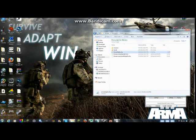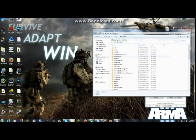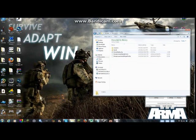First things first. The first thing you want to do is go to your Libraries, Documents, ARMA 3 Alpha, and ARMA3Alpha.cfg.